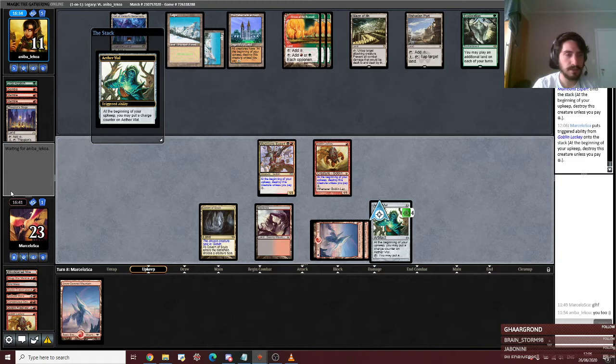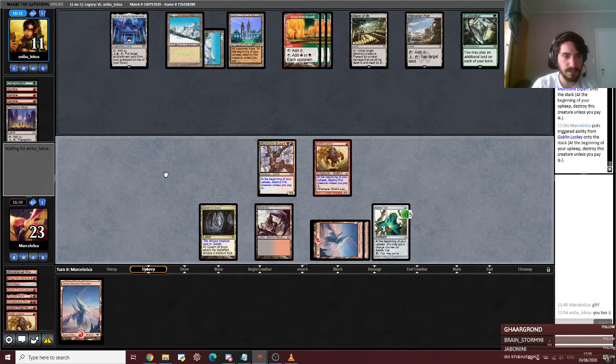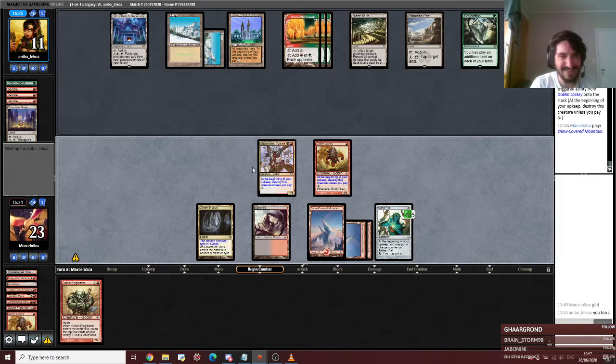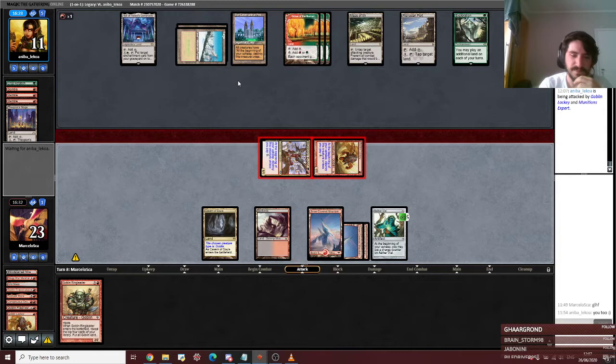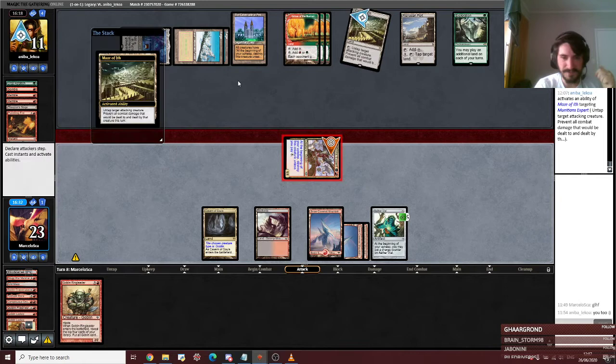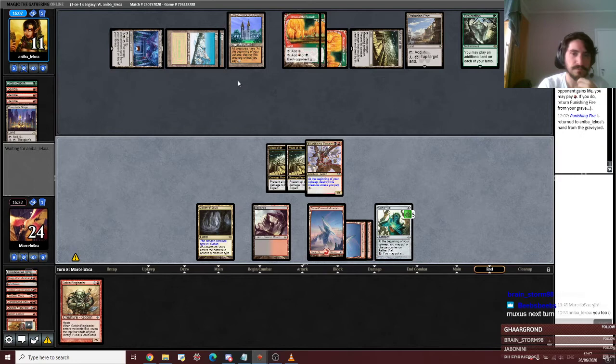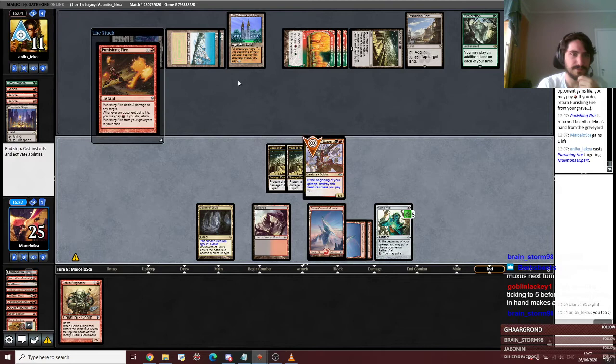I'm not going to draw a four-drop, am I? Just get them scared. Ringleader incoming. Look at this. There we go. Genius. It's going to be cast next turn, so it's fine. So next turn: cast Ringleader and Vial in Muxus. That's even better.